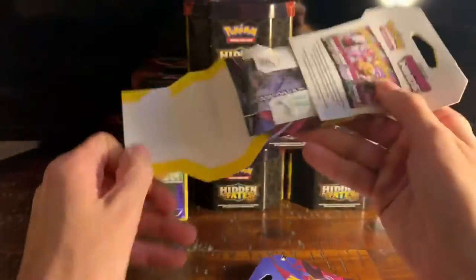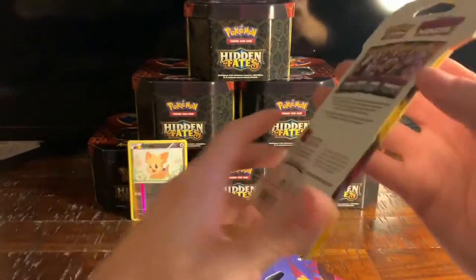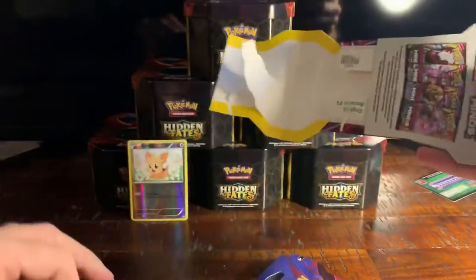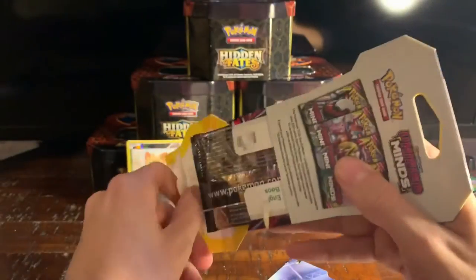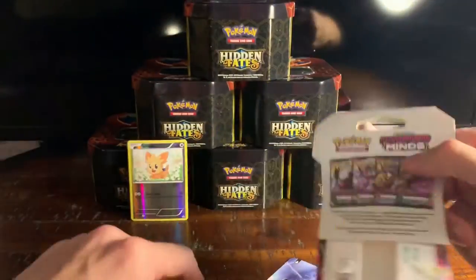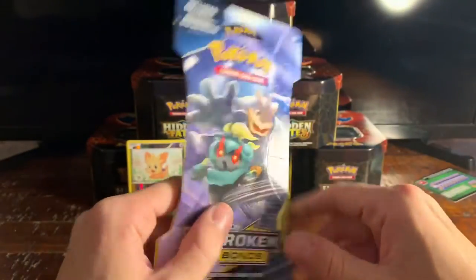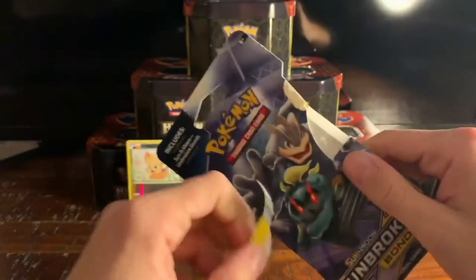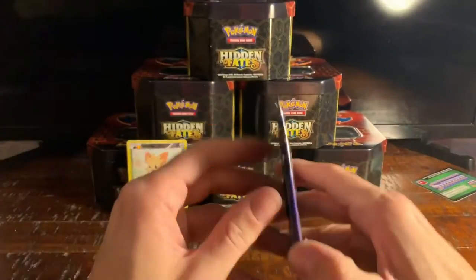They got this little convenient tab on the back to pop open — I like that they started doing this, makes them one million times easier to open. Look at how fast we're going through these. I thought I grabbed four Unified Minds blisters but I guess I didn't — I ended up grabbing an Unbroken Bonds blister, so bear with me on that one. This one doesn't have the easy rip-away so we get to open it like a caveman.